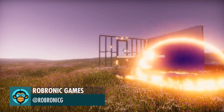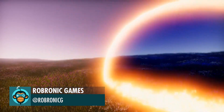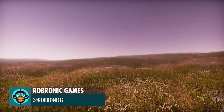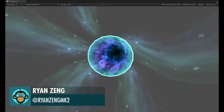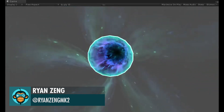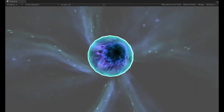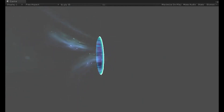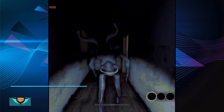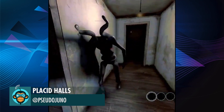Evaporating Random Stuff is Fun by Robronic Games. Porto VFX by Ryan. Got a couple of crucial animations left to make for this guide, by Placid Halls.